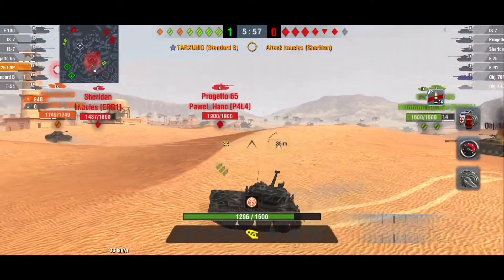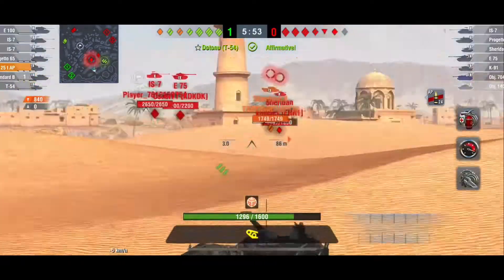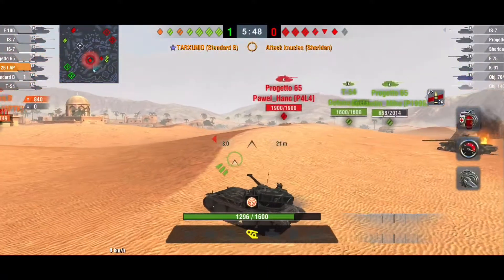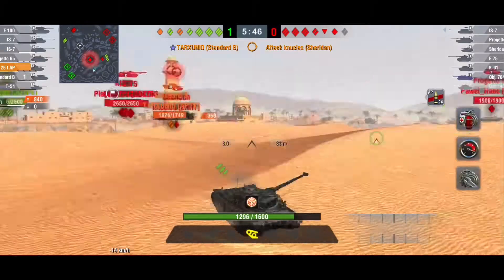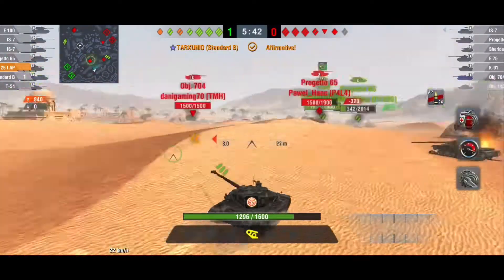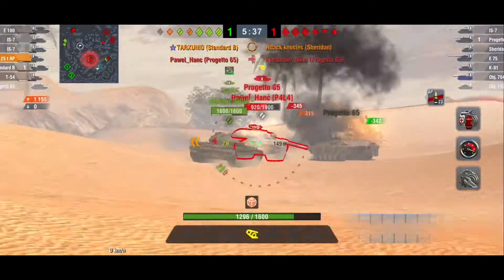The Standard B is just going to absolutely YOLO that Sheridan over there. Now that his clip is almost reloaded, he's going to poke out. The IS-7 is not quite in range, so he's going to back up. There's that Progetto coming around the corner. He doesn't have any more shots, so he's going to come over here and help out with taking out this Progetto.